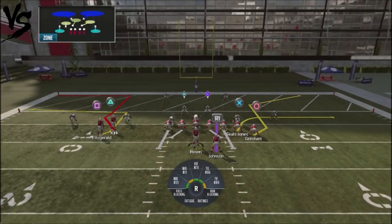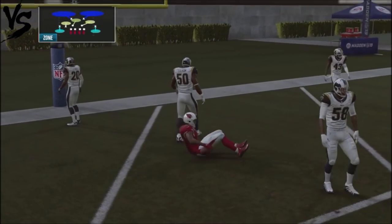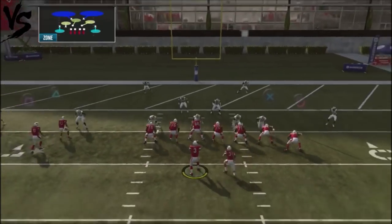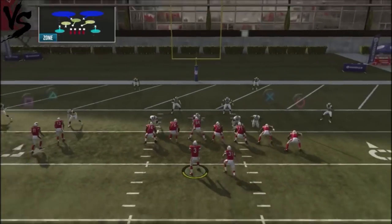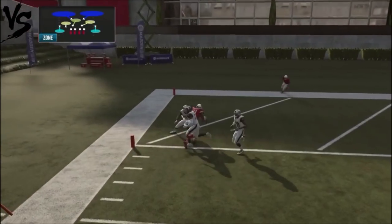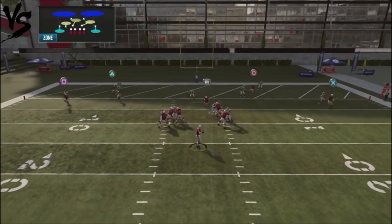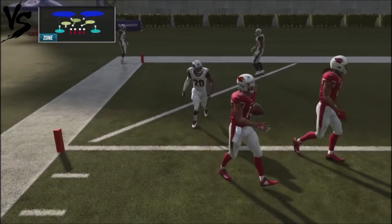One of the common defenses in the red zone is cover two because it protects the flats, and you've got a bunch of zone coverage over the middle. We're going to set everything up the same way and you'll have this little window opportunity to hit the backside slant. That's why I like to use that slant the majority of the time. But I can flat up my backside receiver and do a smart route and just look high-low — if the flat is open and the defender floats up, I can check it down for an easy touchdown completion against cover two.